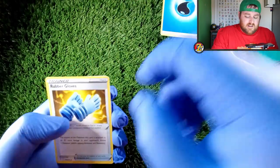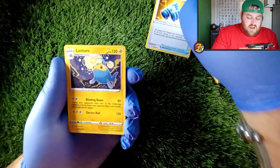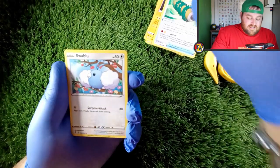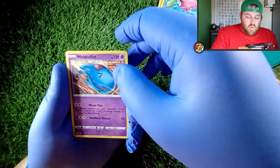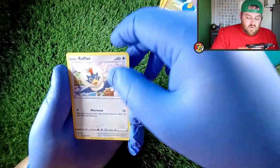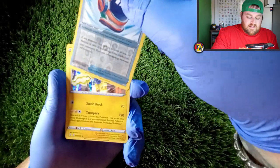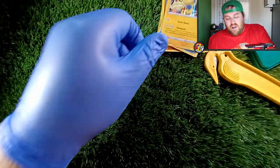There's your code card and we move forward to the front. Starting off with water energy — I could do with some of that today, it is really hot outside. Hope you're staying cool and hydrated. Rubber Gloves, Lanturn, Rapid Strike Scroll of the Flying Dragon — that is a mouthful to say — Swablu, Hoppip, Wobbuffet, Roggenrola, Rufflet, going into a reverse holo Full Face Guard, and ending on a Regielectric holo for the rare.